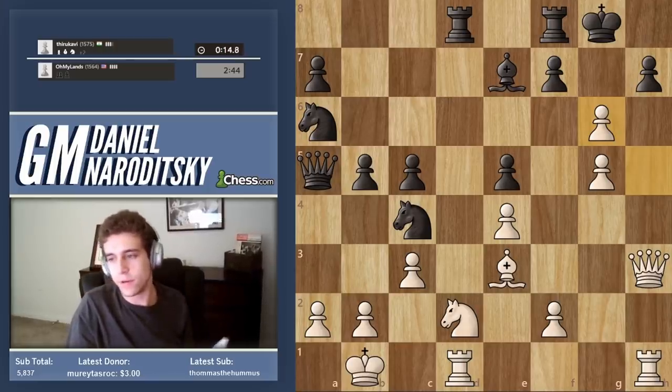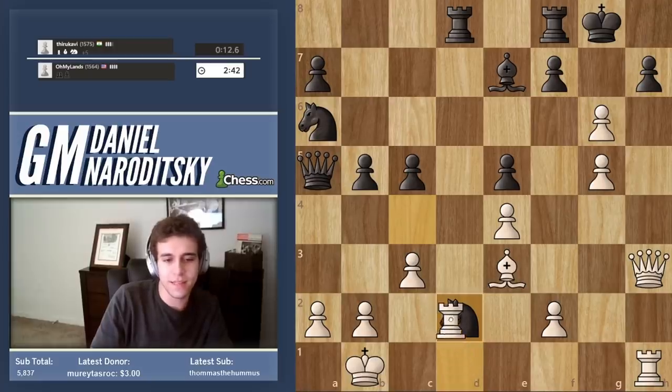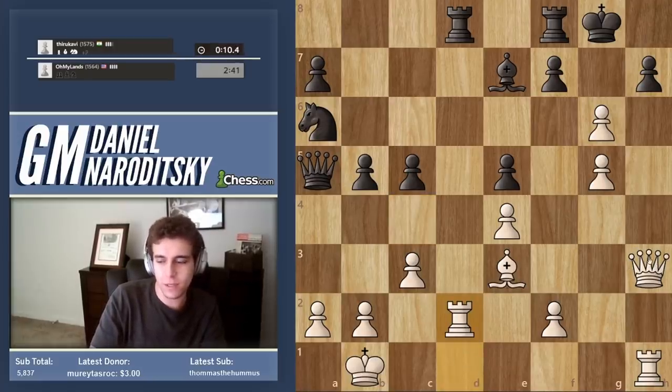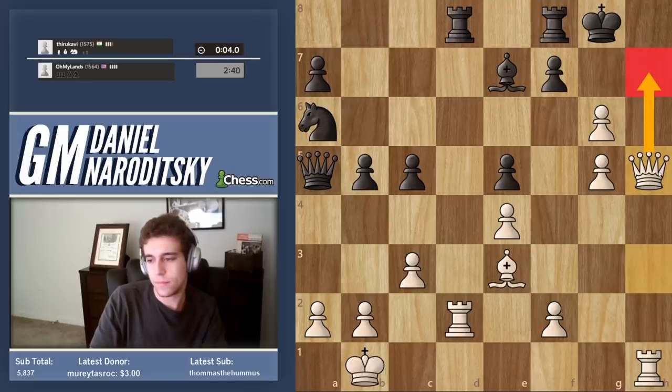It's over. Knight takes e2 — we can take with either piece, but rook takes e2 has more elegance to it. Queen takes h5 obviously, and mate is on the board. Nice game.